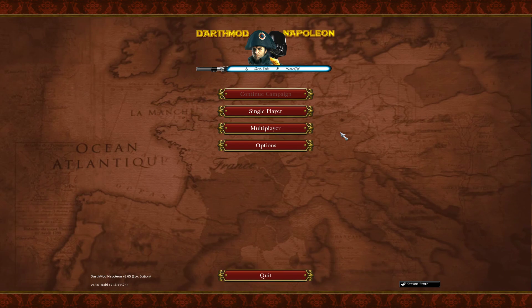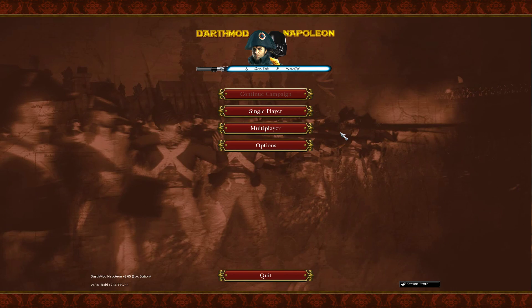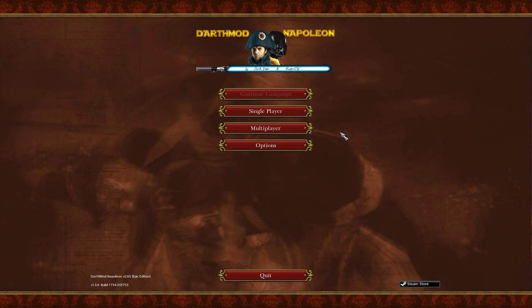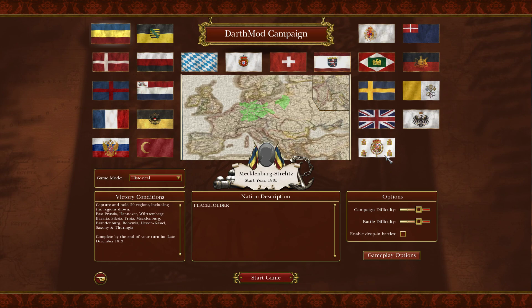Hello everybody and welcome — this is a journey, thank you so much for joining me today. It's time for a new campaign here on the channel. We're playing Napoleon Total War with Darth Mod, version 2.65, the most recent version of Darth Mod for Napoleon Total War. I haven't played Darth Mod in quite some time — we did a Kingdom of Spain campaign about a year ago. We're going to be playing as the Ottoman Empire. Let's jump into single player and do a Darth Mod campaign.